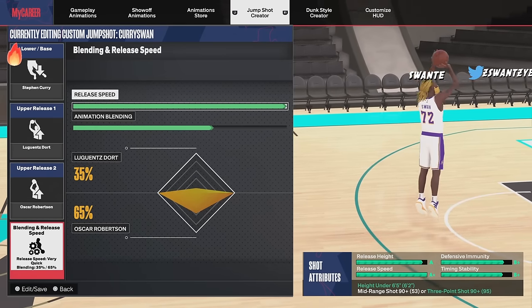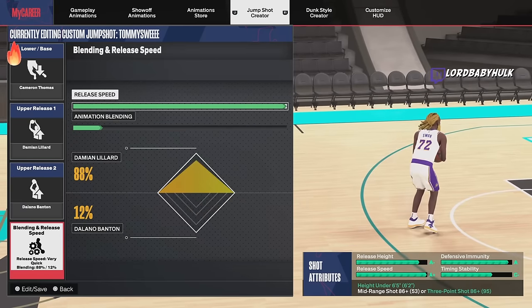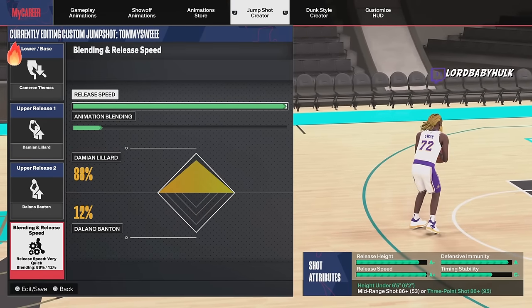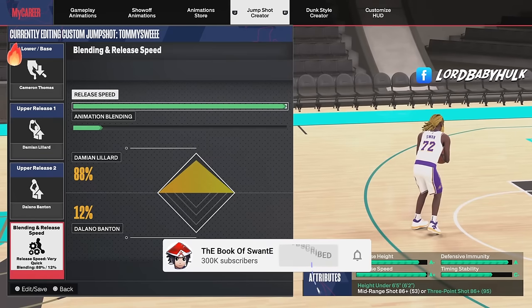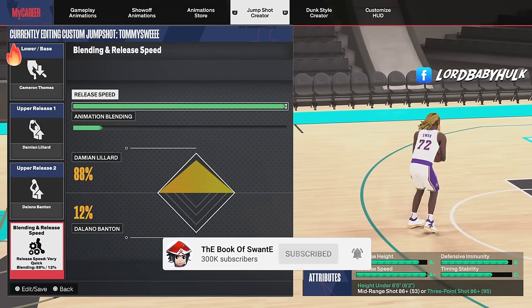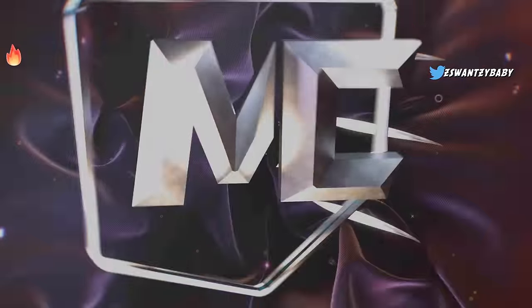Now this is my Curry jump shot — this is the main jump shot I use for little builds. You get a nice visual cue with this jump shot and you can still shoot over people. It's nice especially if you've got a lower three rating — a nice little decent build jump shot.